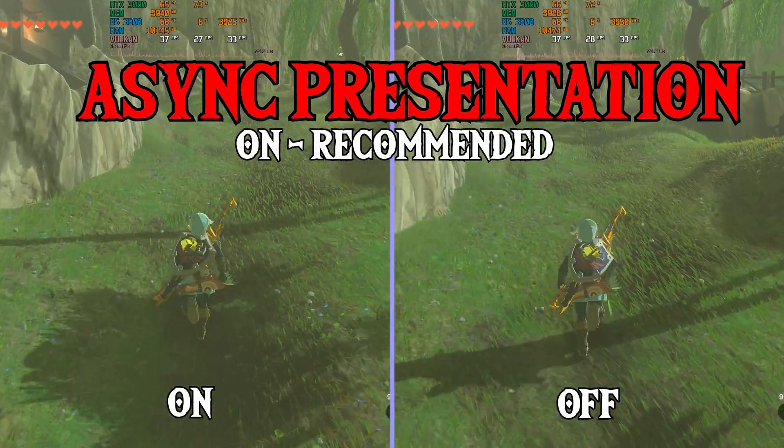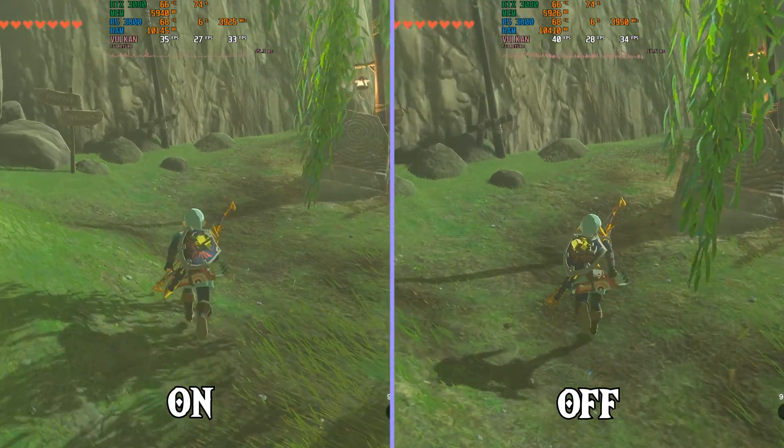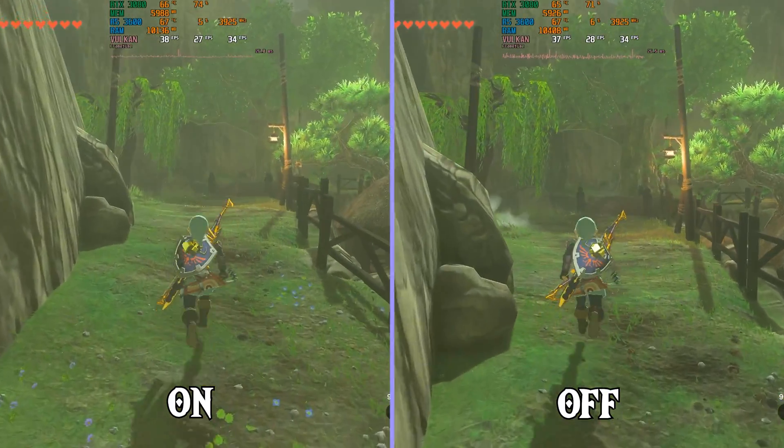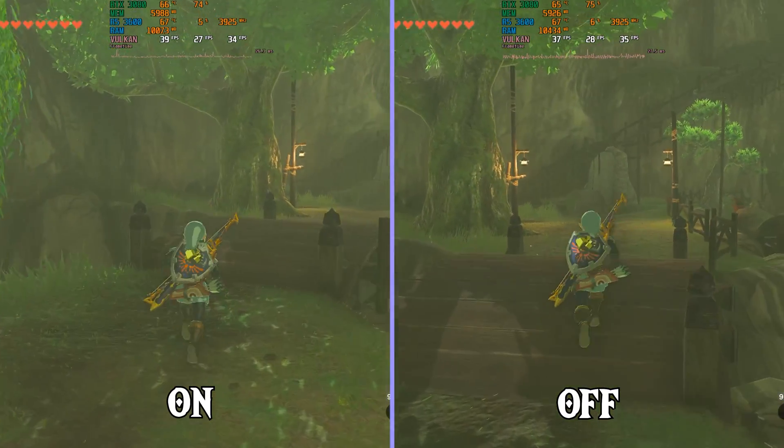Now we're taking a look at Async Presentation. What this setting does is move the presentation into its own separate thread. This in theory could improve performance, but in some games it may introduce stuttering. Tears of the Kingdom seems to actually improve performance with it on — the timeline looks way clearer with Async Presentation enabled.